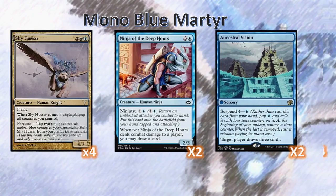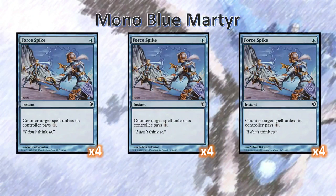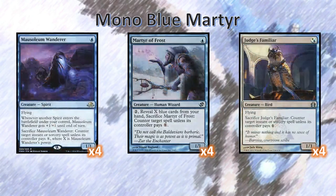Next most important cards in the deck are our Force Spikes on a stick. We've got 4 Mausoleum Wanderers, which are fancy Curse Catchers with flying, 4 Judge's Familiars, which are actually Curse Catchers with flying, and the namesake of the deck, Martyr of Frost. Mausoleum Wanderer and Judge's Familiar don't hit creature spells — just instants and sorceries. That's why this deck is super great against spell-based combo decks.